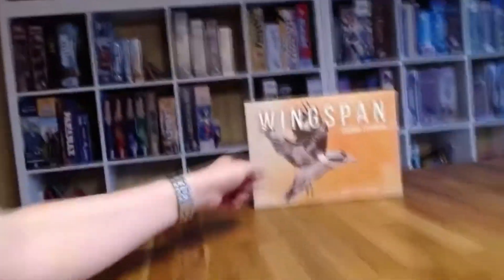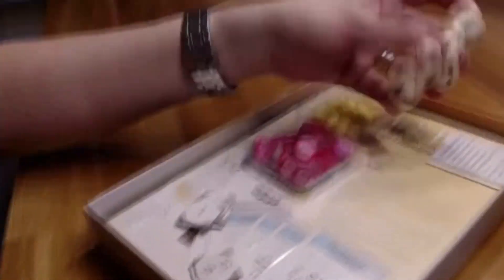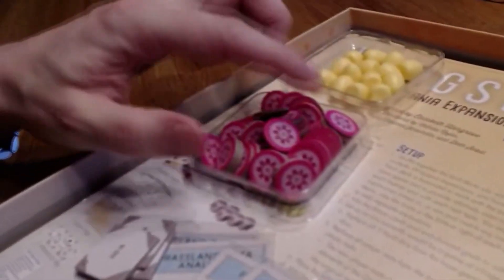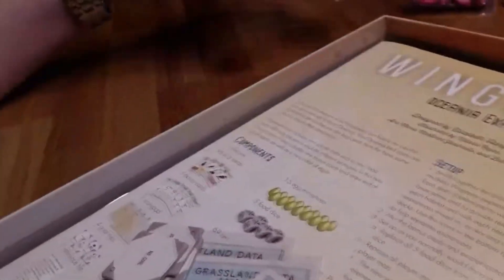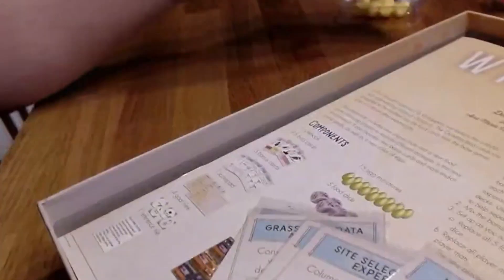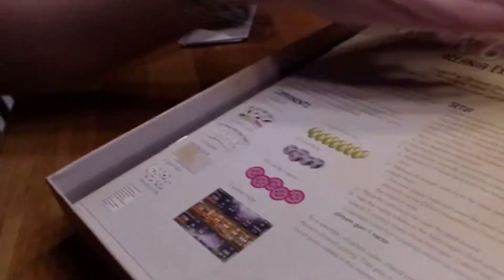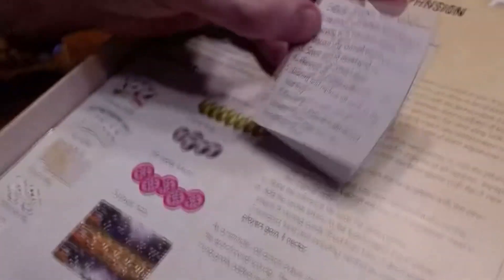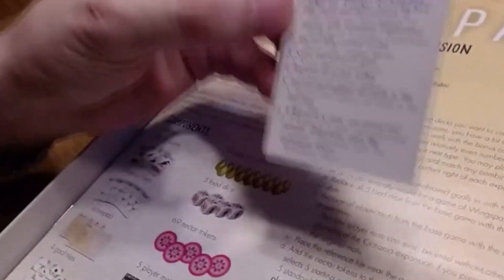So the box — you can see the cover over here — includes these things. We have new dice, we're going to take a closer look at them. We have a new type of resource, which is Nectar. We have a bunch of new eggs in the color yellow. We have some new round tiles, four of them. And we've got five new bonus cards. And we have a new end of round reference — you can see there are a few more steps here.